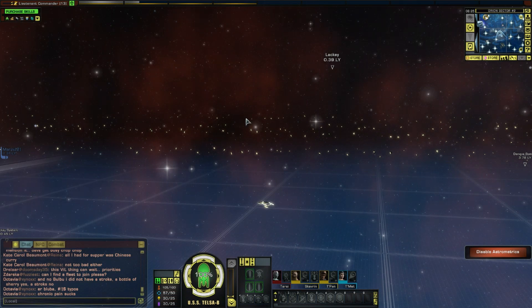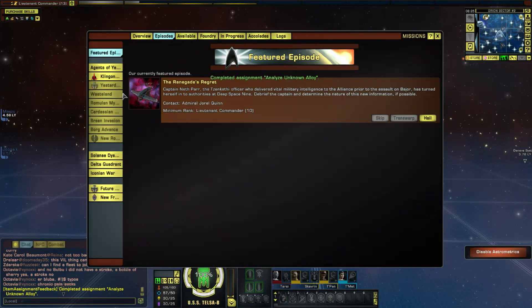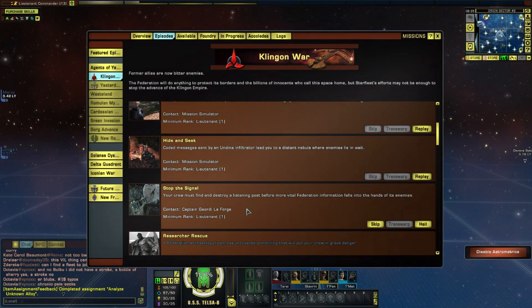Good day everybody, this is Pella from Telstra Productions, welcome back to Star Trek Online on a free-to-play account, playing as a 23rd century Starfleet officer. I have just completed Hide and Seek, which is in the Klingon War, and today we're going to be moving on to Stop the Signal, which I'm excited to do.